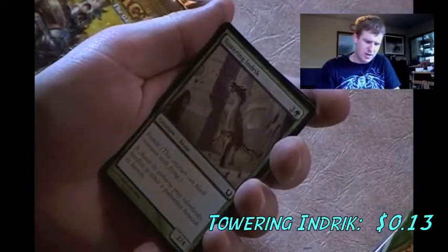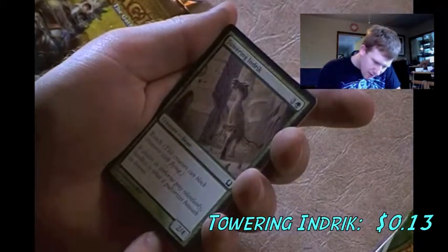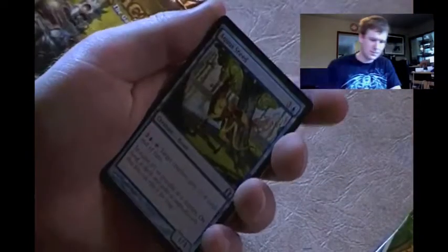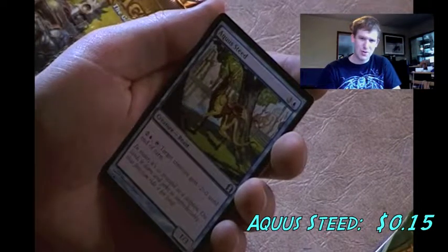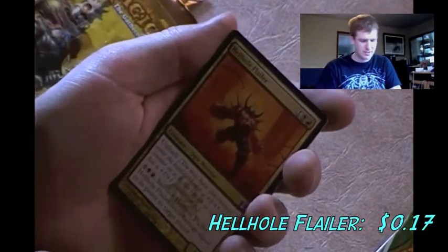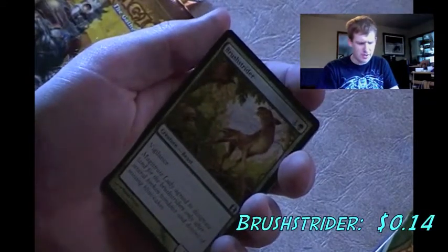Aquus Steed - I'm not quite sure how to pronounce that. Now we're getting into the uncommons - for 3 mana, tap target creature and it gets +2/0 until end of turn. One of those debuff cards, not interested. Hellhole Flare - yes, this is another card I have in my Rakdos deck. I don't remember if I'm keeping it, but I'll put it in my interested pile. Brushstrider - 3/1 vigilance. Not that useful because it'll be dead before I can use the vigilance.